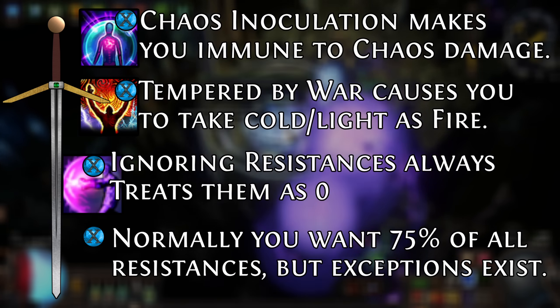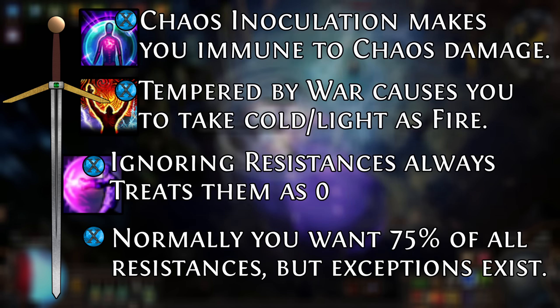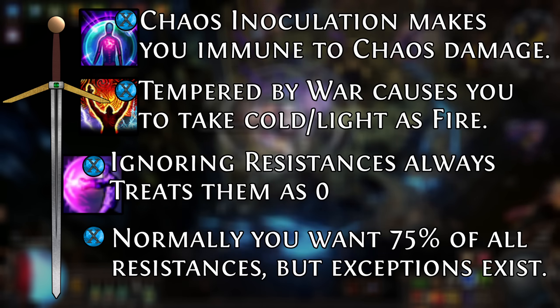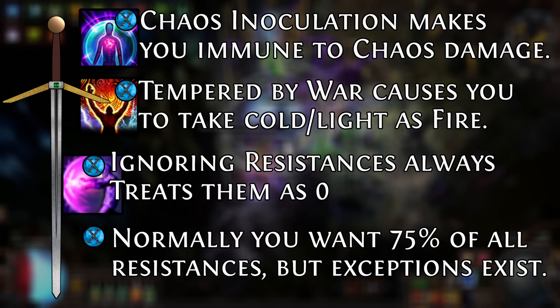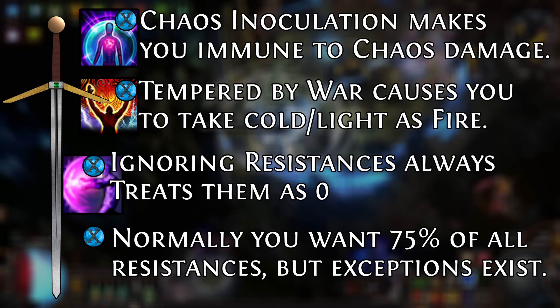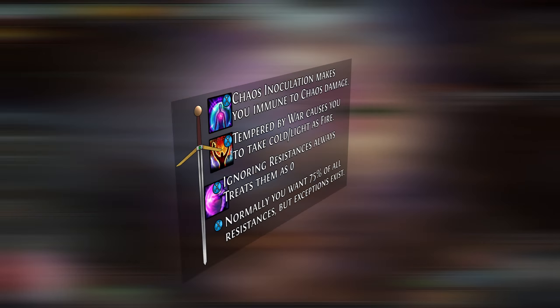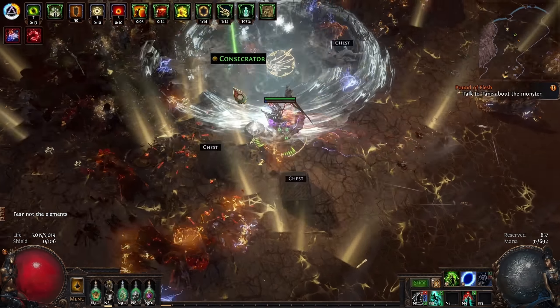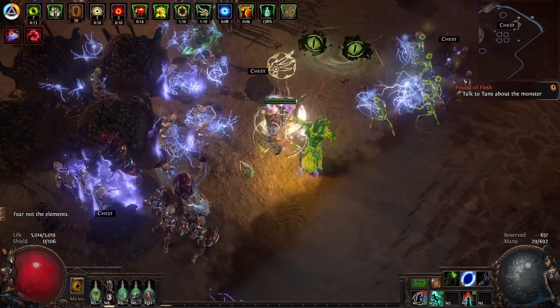Another interesting case is ignoring resistances. This is an effect you see on the Inquisitor's Inevitable Judgment or on the item Eternity Shroud. Ignoring resistances is not the same as lowering or penetrating them. When a resist is ignored, it is treated as 0. You cannot raise it above that, and you cannot lower it below that. It will always be 0 — no more, and no less.